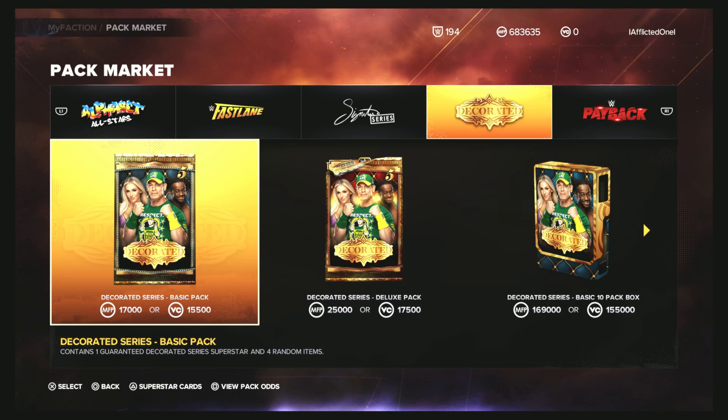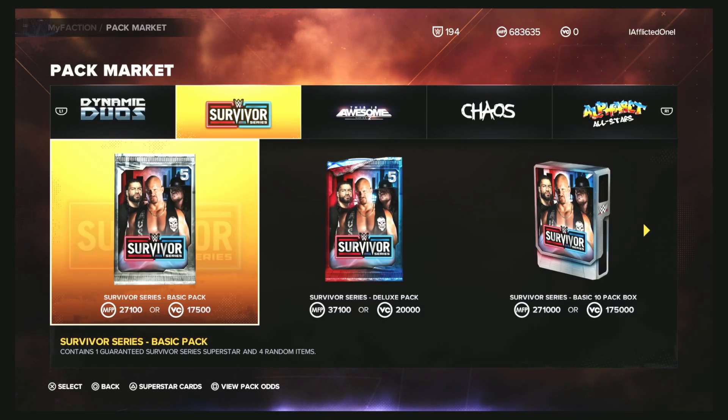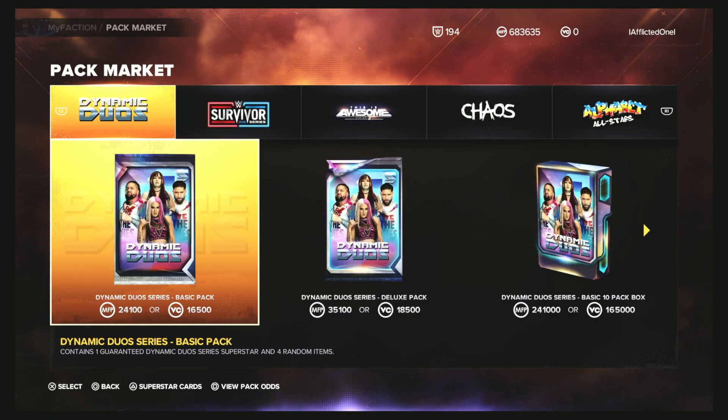Anyway, that was our chasing for the Jey Uso card. You win some, you lose some — it is what it is. We may pull some more before that event's over, just depending on whether we get cards this week. I may try to chase those Dynamic Duos — I don't know, those are expensive. It's hard to pass up two Pink Diamonds in that, but it's also hard to pull two Pink Diamonds out of six. But anyway, we appreciate you joining us, and if you chased these cards, hope you had better luck than I did. We'll see you next time.